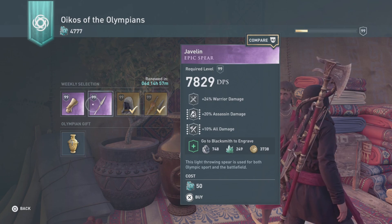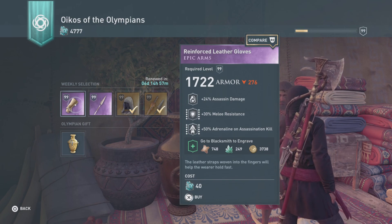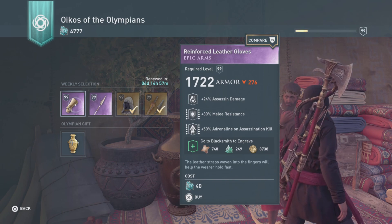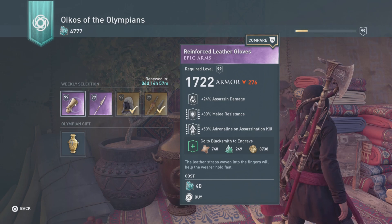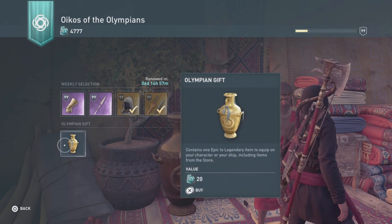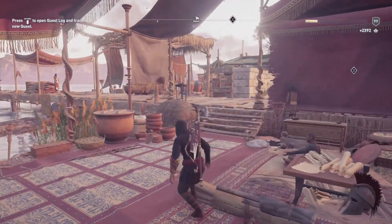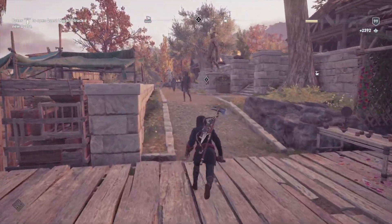After that we have the Javelin — 24 warrior damage, 20 assassin damage, 10% all damage for 50 ore. Pretty decent if you have a warrior-assassin build. Then Reinforced Leather Gobs — 24 assassin damage, 30 melee resistance, 50 adrenaline on assassination kill for 40 ore. You may want to grab that just for the melee resistance since you could become immune to melee. Finally, Olympian Gift for 20 ore — you're just gambling on possibly getting an epic or legendary item.